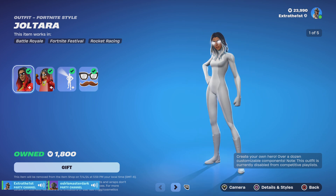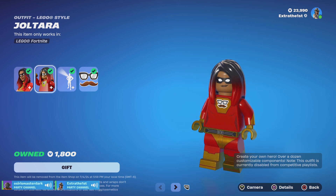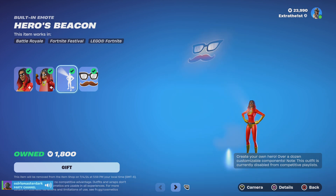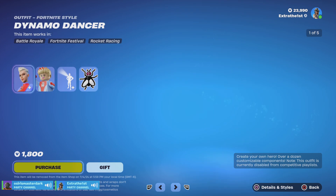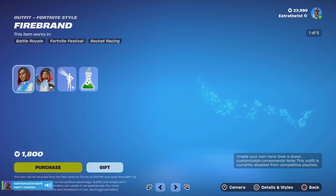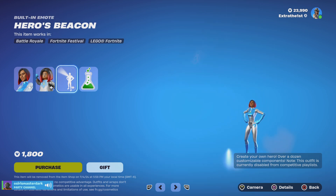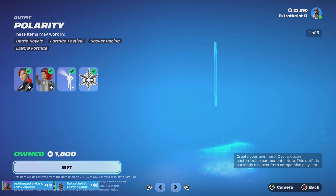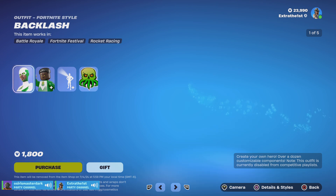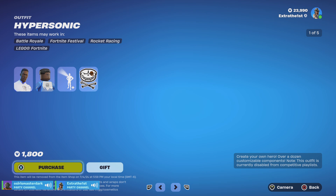We got Joltura — very important thing — we got the Lego style, the Xero's Beacon, built-in emote, the Disguise. Then Firebrand, same thing, Lego style, emote. Backlash with the Lego style. Hunter with the Lego style. Hypersonic with the Lego style.